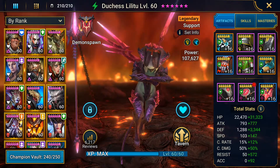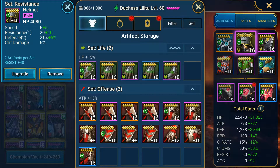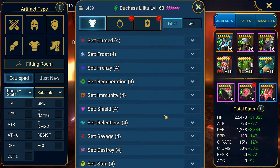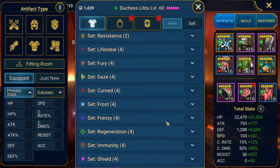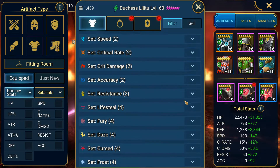Now let's talk set items. To get high resistance, you need the resistance set from the Ice Golem dungeon — there is no other way. I still only have 2-piece resistance set on my Duchess. I don't farm Ice Golem often because it's a terrible place for farming. Recently they did a 2x resistance event on Ice Golem. I farmed there like crazy for 3 days and got basically nothing.